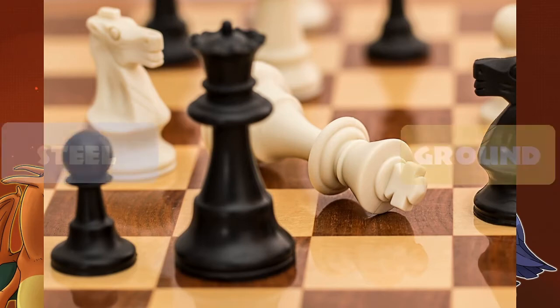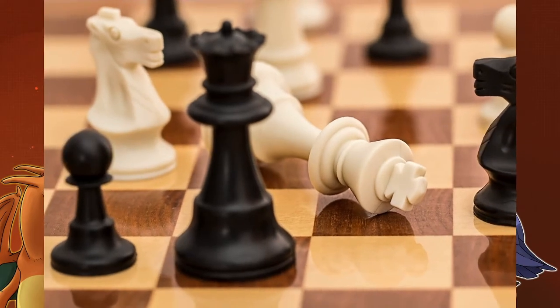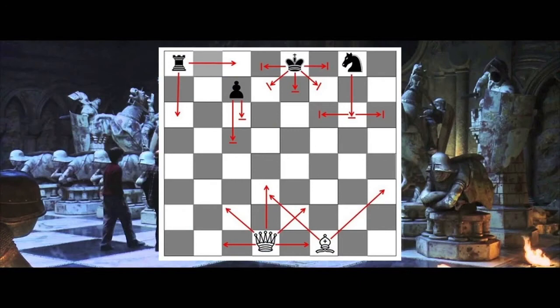This gym would be comprised of Steel and Ground type Pokemon. It would also be the 7th or 8th gym, and the puzzle of this gym would be rather simple — you would have to win a game of chess. The trick is that some of the pieces cannot be used since they are trainers. You must move the trainers into position by getting into their line of sight and thus moving them on the board.